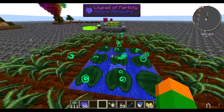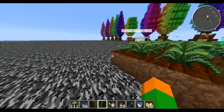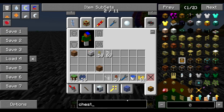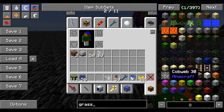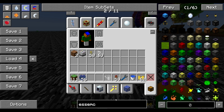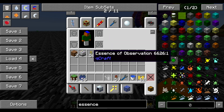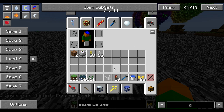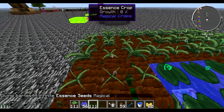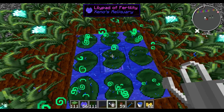Just to show you — if you don't have enough essence, you can break the leaves or the grass you find sometimes. This one, if you break it, there's a chance that you will get essence seeds. So let me just get an infinite amount of them and we can plant them here and do the same thing basically.